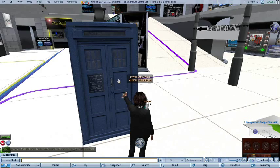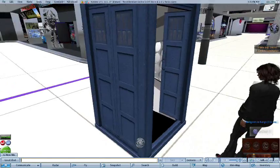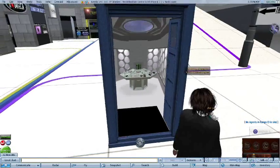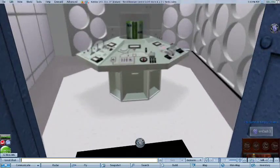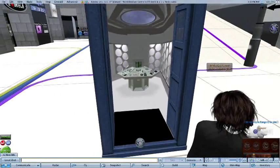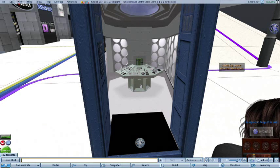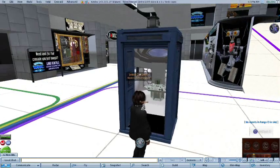Another subtle difference: if you open the doors and come in, the console hum is now embedded in the police box itself. It doesn't matter what console you use — the console hum for the Pertwee is different from the hum for the new series console — but this police box will play the console hum from your particular console.